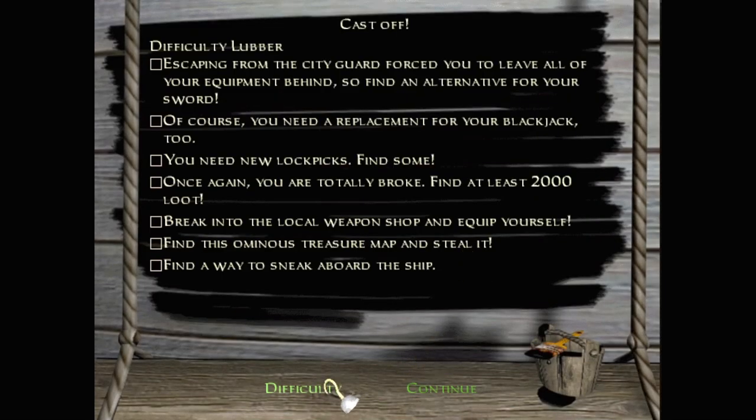Escaping from the city guard forced you to leave all of your equipment behind, so find an alternative for your sword. You need to find a replacement for your blackjack too, and new lockpicks. Once again you're totally broke - find at least 2,000 loot. Bring it to the local weapon shop and equip yourself. Find this ominous treasure map and steal it. And find a way to sneak aboard the ship.